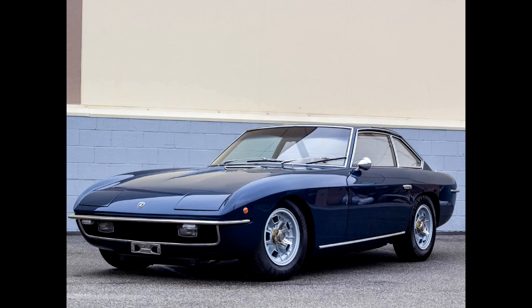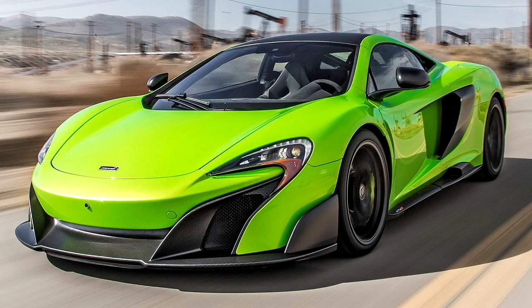The Lamborghini Islero S, the 1969 — another classic Lamborghini. The McLaren 675LT — kind of looks like all their other McLarens, but I really like this one, especially that green color. It's good, I like it.